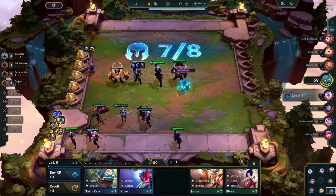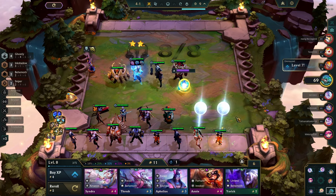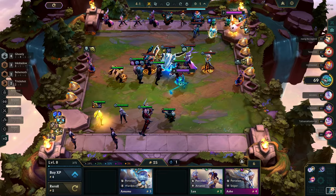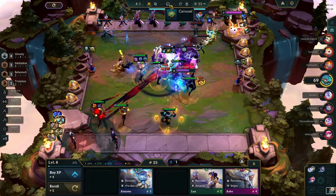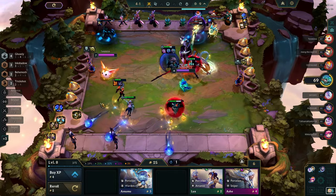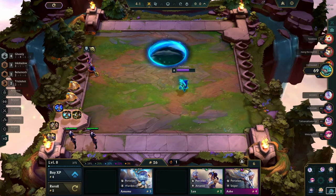Let's level up and try to find Kai'Sa. Take this, take this, take this — we have the Trick Shot trait here. I could wait for the carousel to see what we get — I don't want to grief our damage. Let's wait a little bit; I would give her an Infinity Edge. We're doing fine — it's a win! It's a very beastly game.